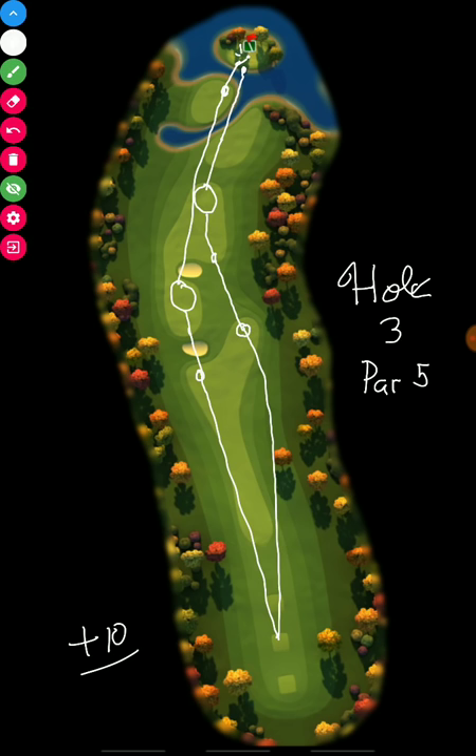Remember that this green slopes back down towards the hole, so if you go a little past the hole you'll be okay. I suggest playing to the right side to give yourself a chance at the albatross, because you need good scores to win tournaments, and passing up albatross opportunities is a bad game move.